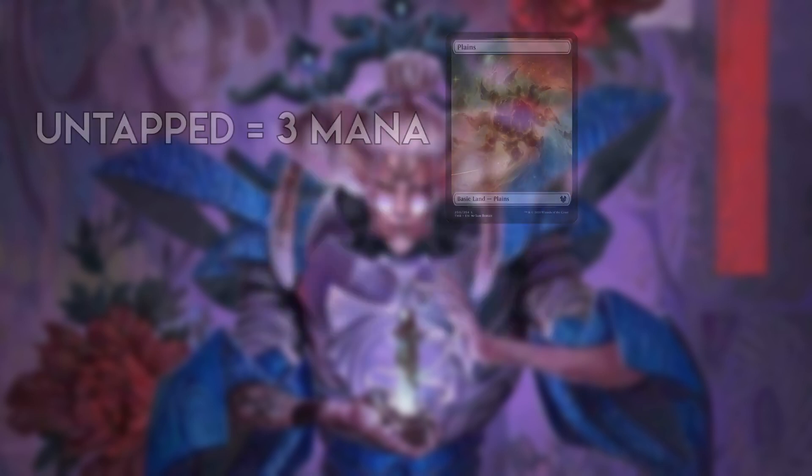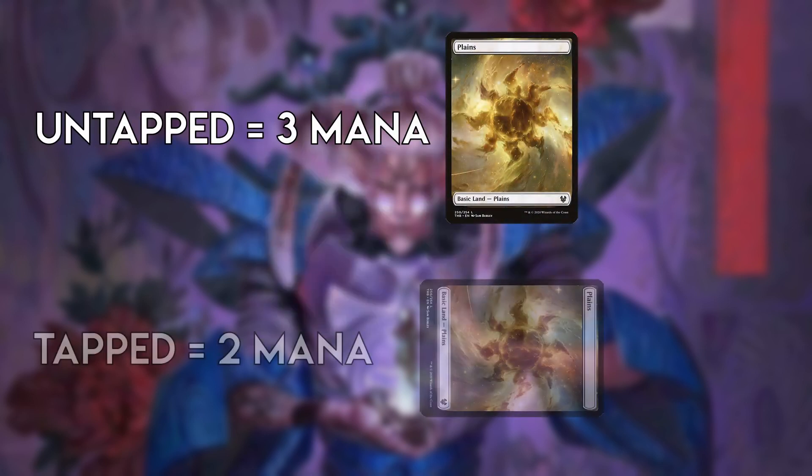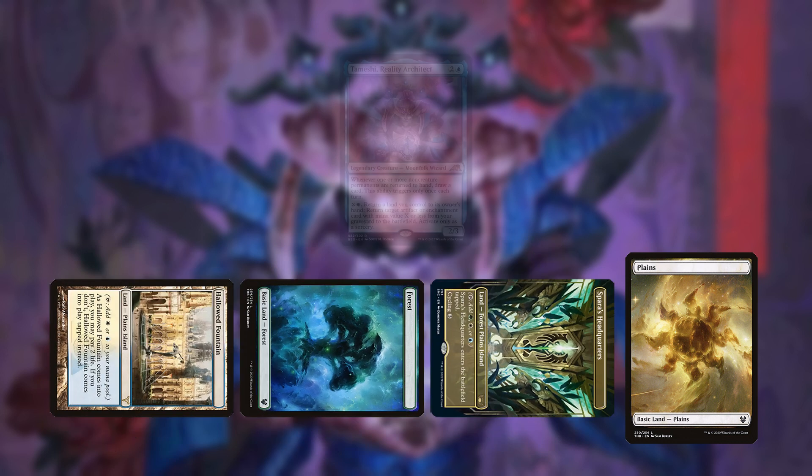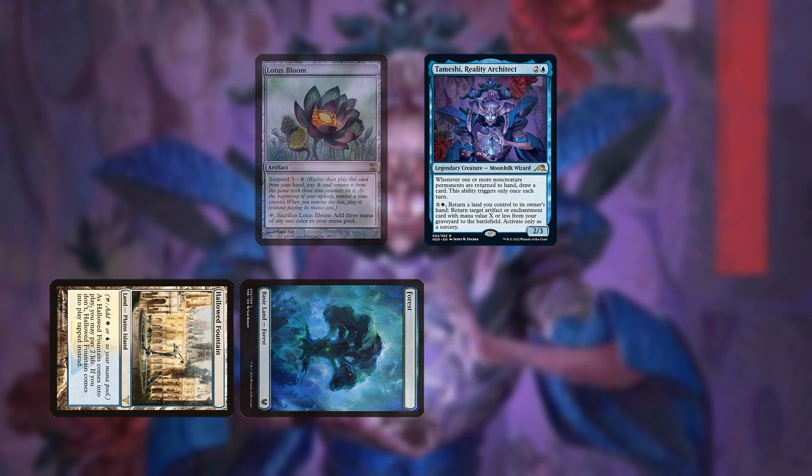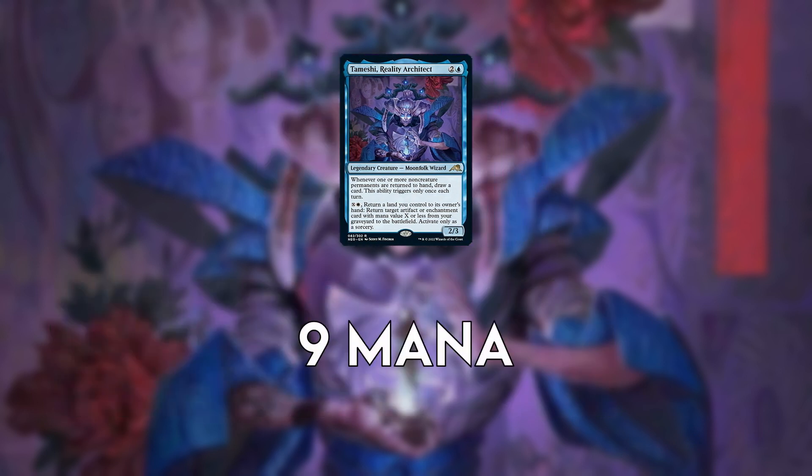The math works out that each untapped land equals 3 mana and each tapped land equals 2 mana. The most likely scenario to combo is on turn 4 with 4 lands — 3 tapped to cast Temeshi and 1 left untapped. Repeatedly activate Bloom and Temeshi, picking up all your lands. This will result in 9 mana, of which you need at least 8 at minimum to go off.